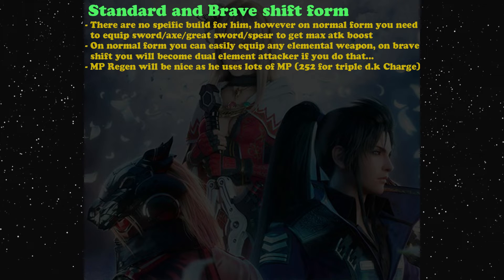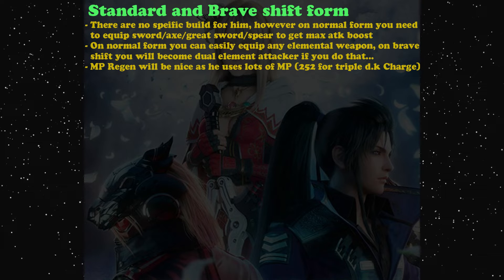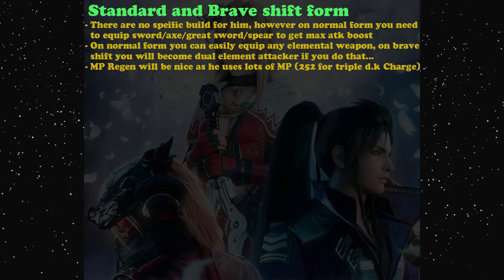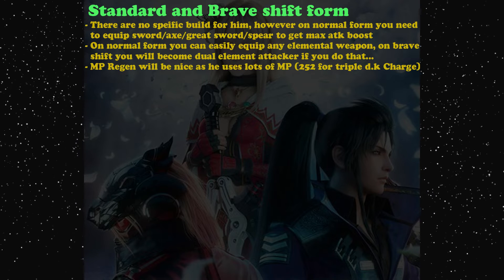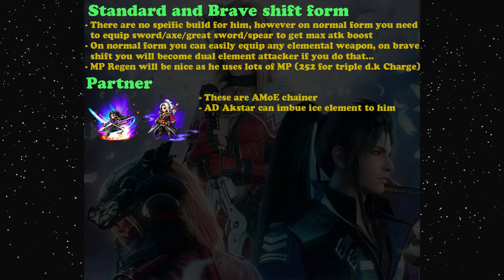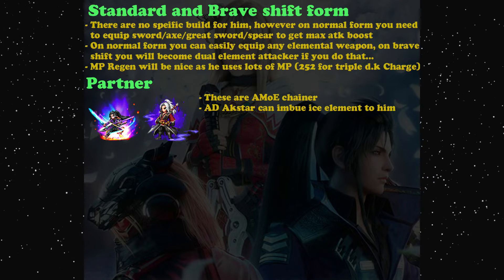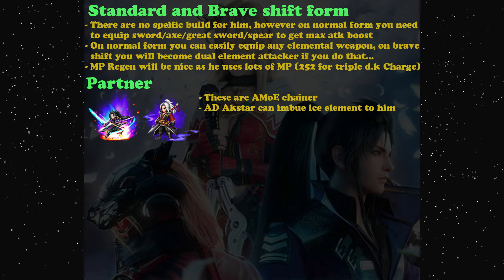One important thing is to have nice MP regen, because if you use triple Dark Knight Charge he consumes 252 MP - that's a lot. You need some MP regen on your equipment, like Ardyn's Hat. The nice thing is he already naturally has 10% MP regen. For a partner, you want to pair him with a mirror of equity chainer like Awakened Dragon Axe Star, who is really nice because he can imbue ice element to all allies.